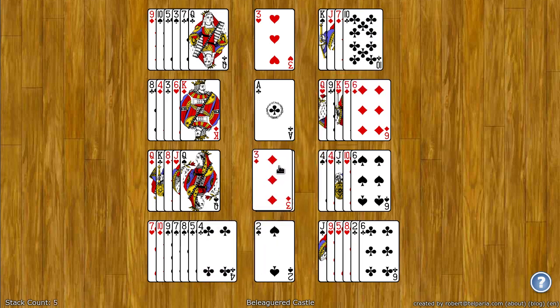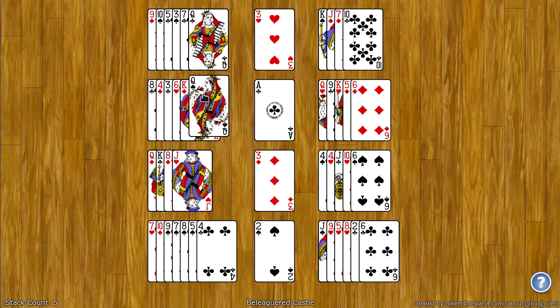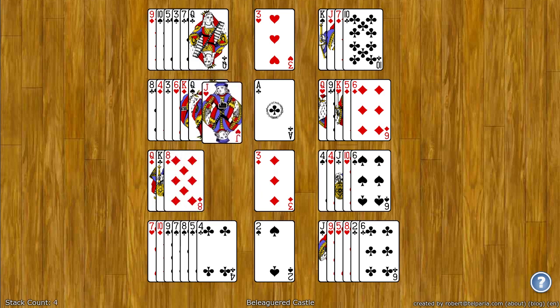That reveals a three which I can then go ahead and put there. You can put this queen on that king, this jack on the queen, and so on and so forth. If you can get all the cards in the middle foundation spots, you win.